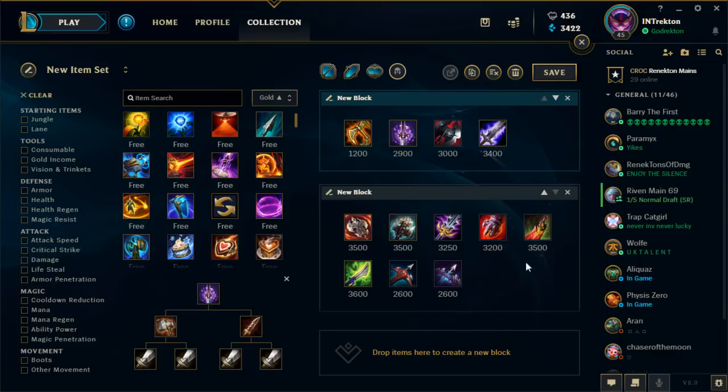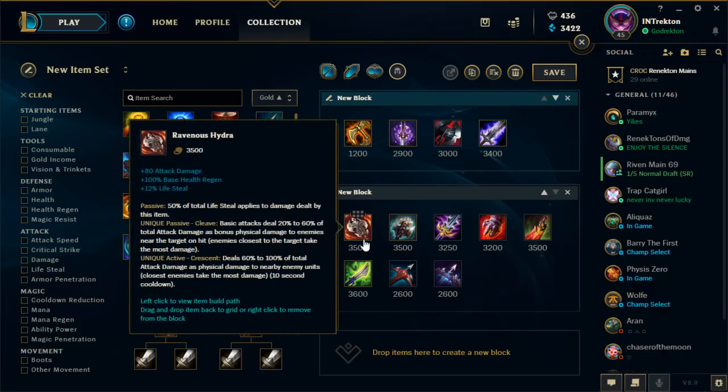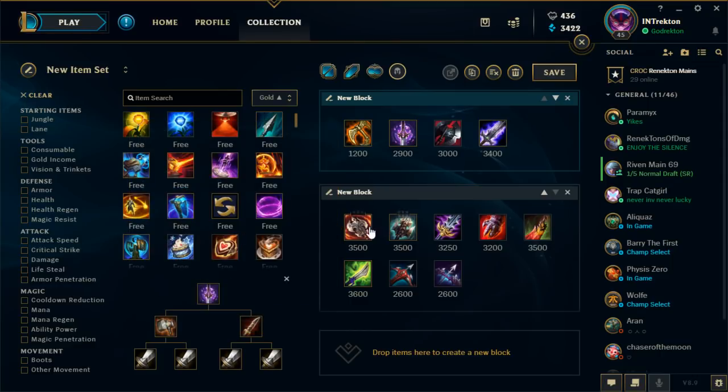BORK is a great all-purpose build — you can't go wrong with it for AD Renekton. It's the introductory build to that play style. For the Tiamat upgrade, you can go either Ravenous Hydra or Titanic Hydra based on preference. I like Titanic when I want burst damage in a late game scenario — the W with Titanic and my ult up does an absurd amount of damage. But if you're against more tanks or you're ahead early, Ravenous Hydra does more work — 80 AD, lifesteal, animation cancels, and double casts. I would mainly go Ravenous Hydra unless it's late game.